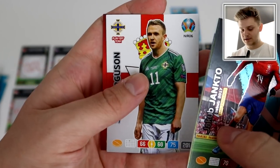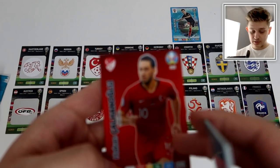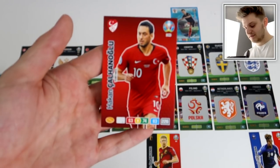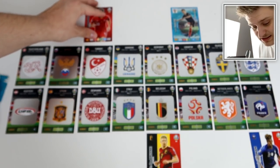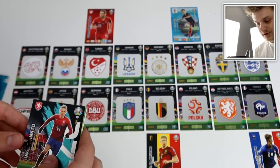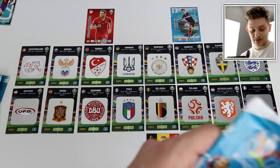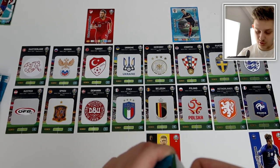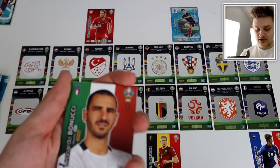We've got a Northern Ireland player, Shane Ferguson, and Calhanoglu — still in the tournament. A cracking player: he's given Turkey the lead against Denmark. That's a great start for the Turks. So Turkey, Belgium, Croatia, and France are currently leading in this round of 16.